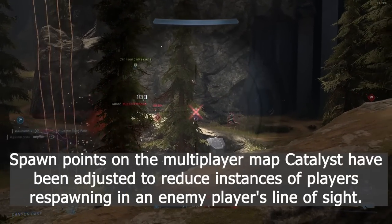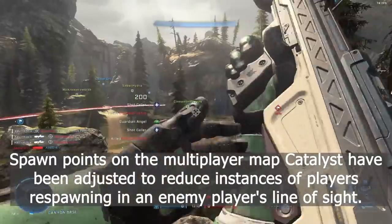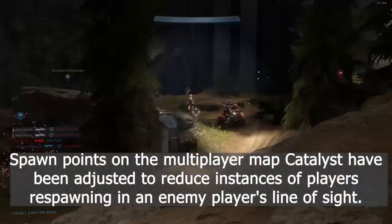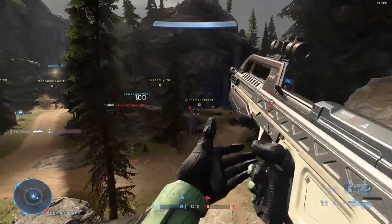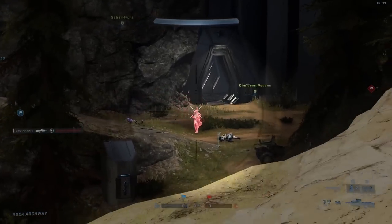Another change: spawn points on multiplayer map Catalyst have been adjusted to reduce instances of players respawning in an enemy player's line of sight. I definitely experienced this, especially in SWAT.